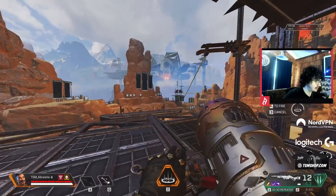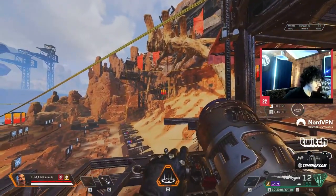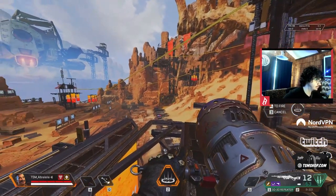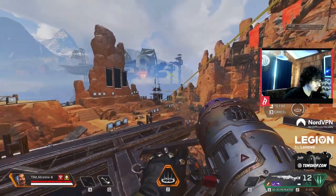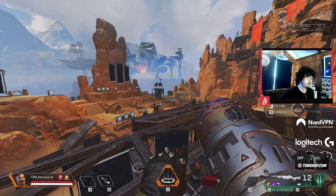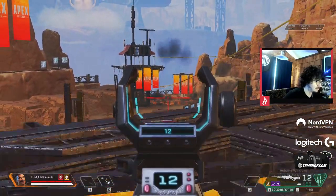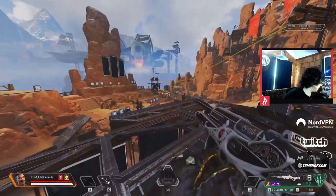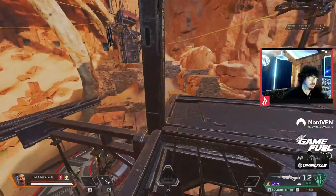Just look at the range on Fuse's ult, right? You can't tell me this character isn't designed to third party. This is a third-party character — a hundred percent, designed to third party. Like, oh, what do you know? There's a Gibby bubbled up over there? You just trapped their bubble. Their bubble fell and they're just dead. What are they going to do? Run into the fire and get slowed and then make it easier for you to hit them?